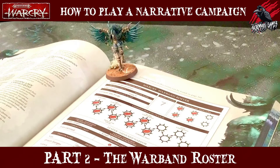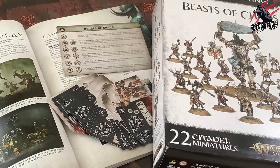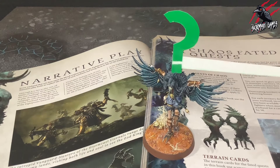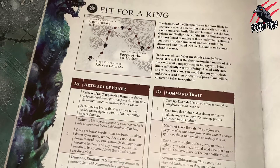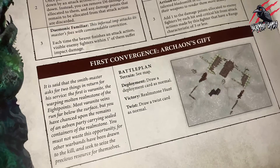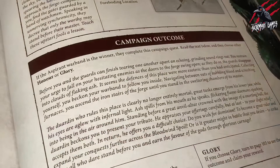That covers the overview for the Warcry Warband Roster. Don't forget that we're going to go through and complete a Warband Roster together using the Beasts of Chaos as an example, and that video will feature once we've covered the rules in the Core Book. If you've got any questions as we go through this Campaign Rules series, please add them in the comments below. Come and join me for Part 3 of our How to Play Warcry Campaign series, where we'll go through playing a Campaign Battle, take a close look at the Convergences, Decisive Battles and Spores of War, and delve deeper into the narrative that comes along with those Convergences.